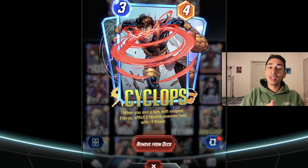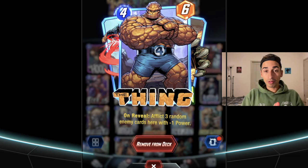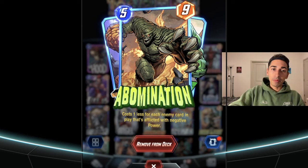All of these have great synergy with unspent energy. When you end a turn with unspent energy, Cyclops afflicts two random enemies with negative one power. And then there's a card that afflicts three random enemy cards with minus one power — and when you're subtracting power from the enemy team, this card becomes stronger. Each subtraction of power makes him cost less. He's a strong card — usually five mana — but I usually get him down to two or one cost, which really surprises people.